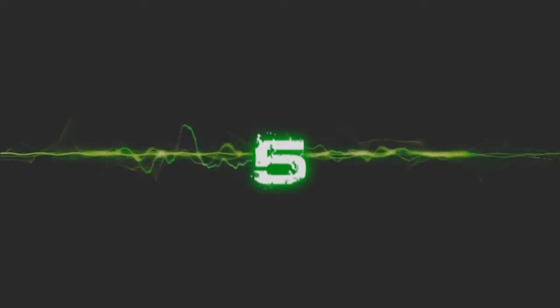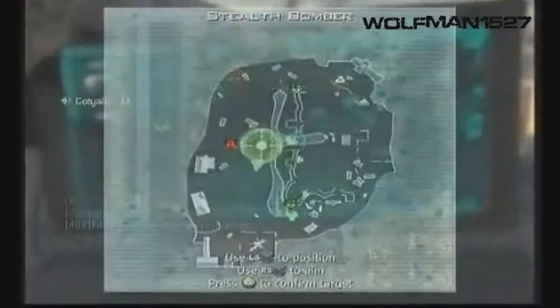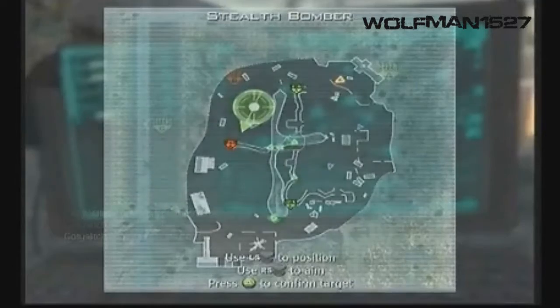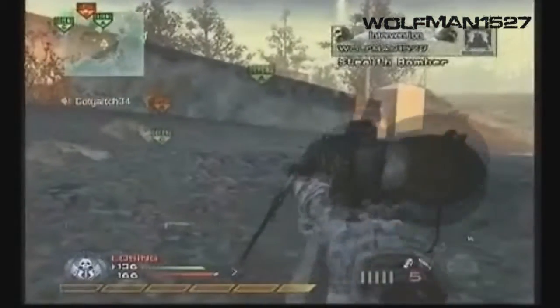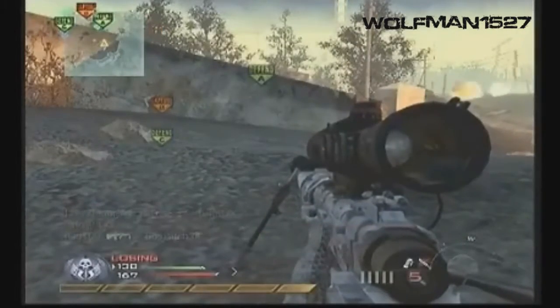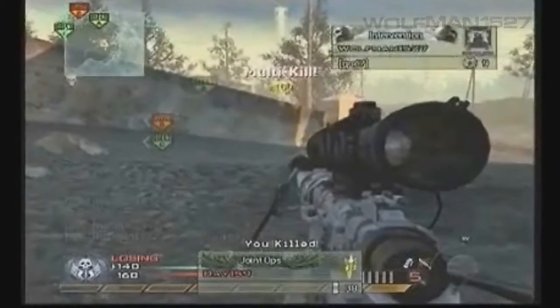Number 5, we've got Wolfman1527 who gets a stealth bomber from the care package and gets a total of 7 kills. Watch the kill feed at the bottom left closely. He's positioning it, taking a sweet ol' time, and here it comes. And bam, 7 kills. Beautiful.